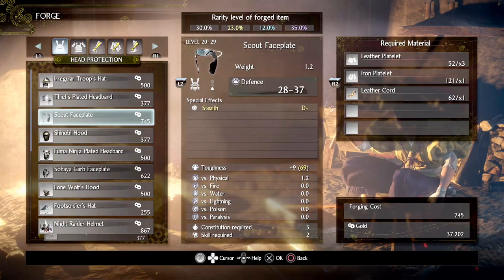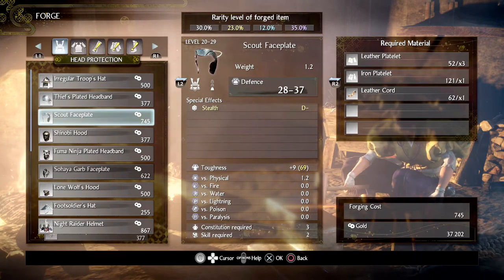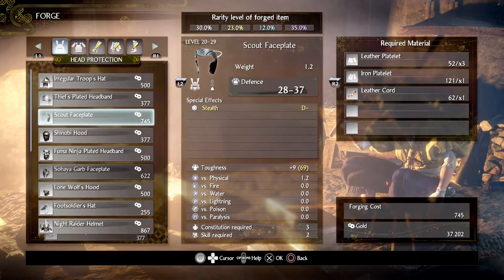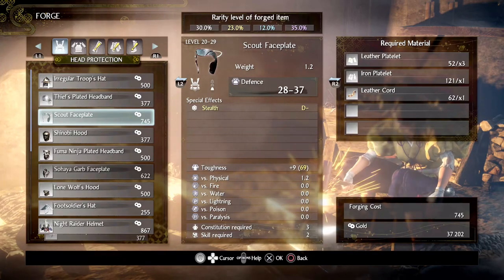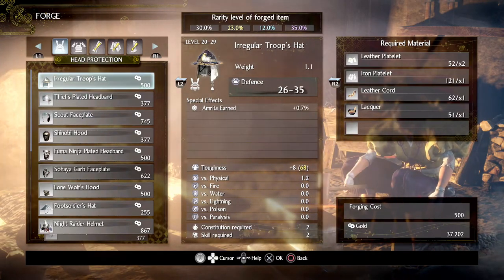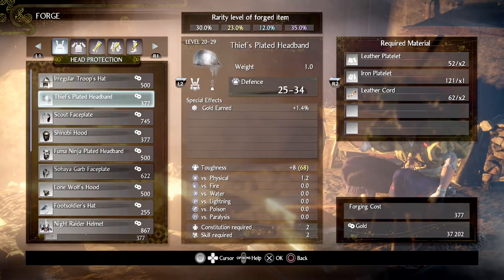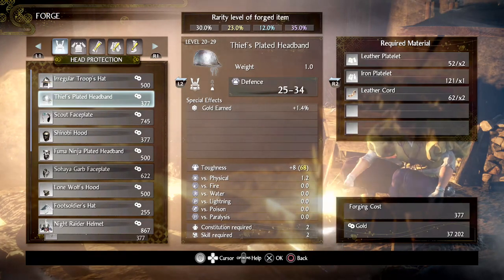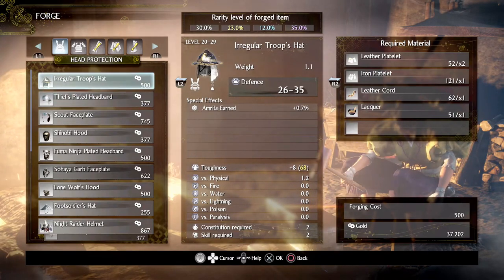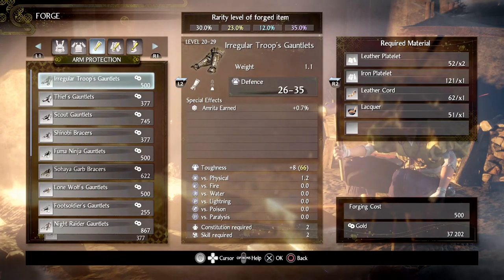The Scout armor is useful just because of the stealth — it means that you get less detection from enemies, so you can sneak around, particularly past ranged enemies. It actually has one bit of toughness, which reduces the amount of Ki damage we take when we're blocking. So there's a minor benefit maybe gameplay-wise going for the Scout. Or you can get yourself some extra levels out of the Irregular Troops Set. The same could be said about the Thief's Plated set to get extra gold, but it has lower defense, and I would say I prefer leveling to getting gold, though maybe mix it up — it's up to you.